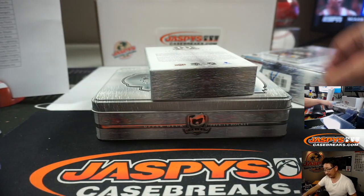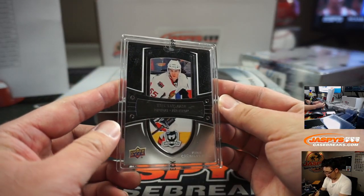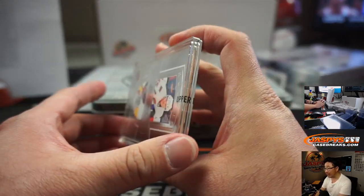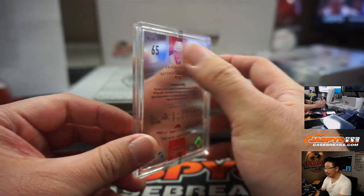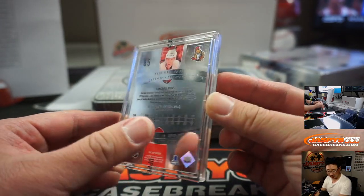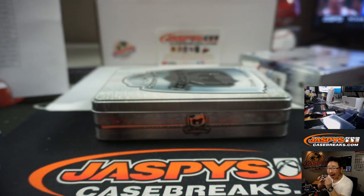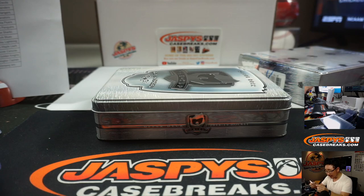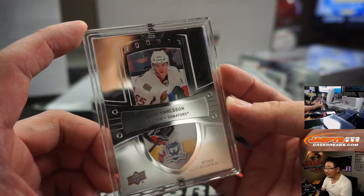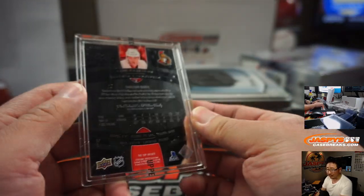I've never seen one of these — this is really heavy. Eric Carlson for the Ottawa Senators. Fine silver. There's a little Upper Deck sticker right there. That is awesome. Who has Ottawa? Joey Parton with that one. I don't think it's framed or anything — I think it's just a hunk of silver. No frame or anything like that. I've never seen one of these either, Joey. That's pretty awesome.